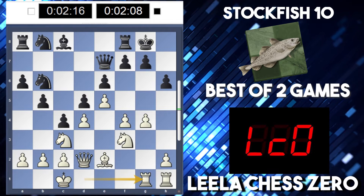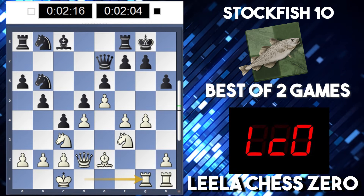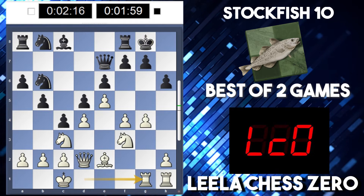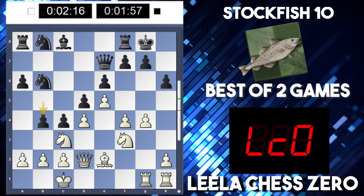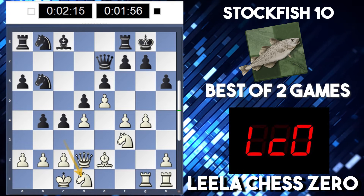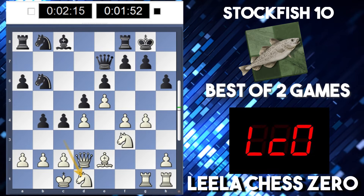So both rooks are now on these amazing g and h files, eyeing up the king on g8. So what's black going to do? Maybe knight a4 or b4. He's gone for b4, and then knight to d1. So white blinks first.